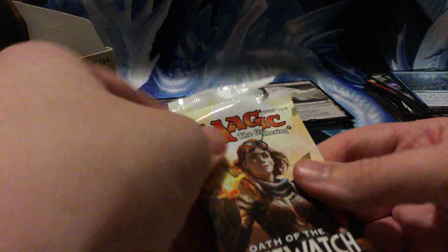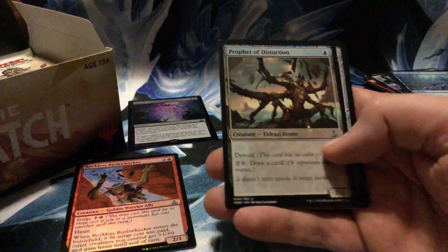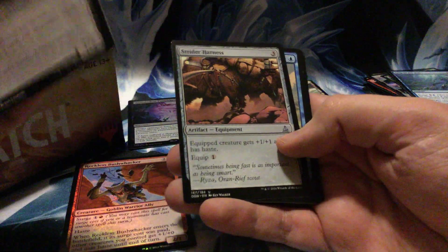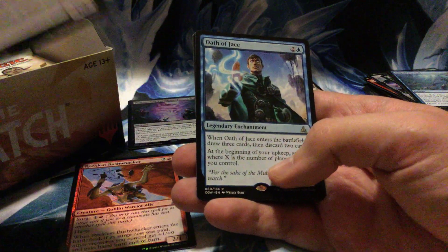Oh no, I ripped Chandra's face off! Another crab — I like this card. Prophet of Distortion, definitely seems good for limited. Strider Harness, Gift of Tusks, and Oath of Jace.